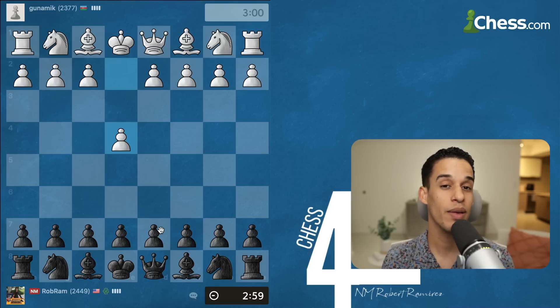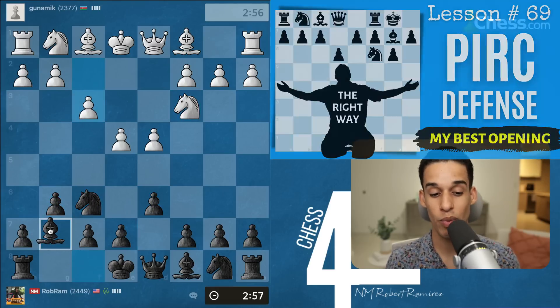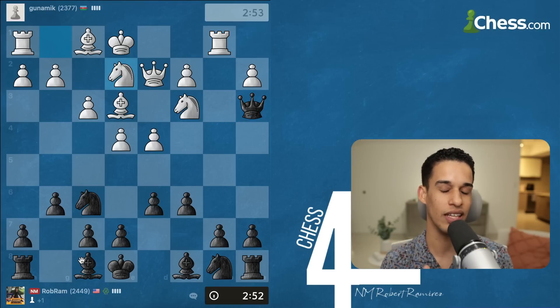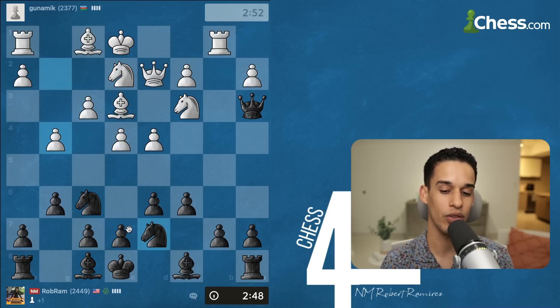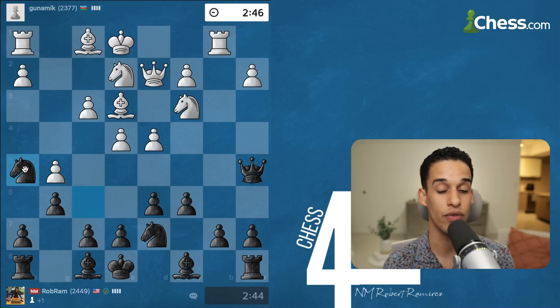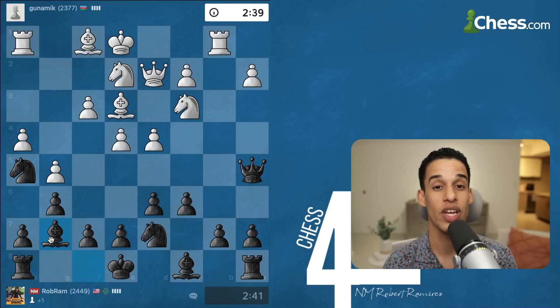We got the black pieces and of course we're going to finish with the Pirc Defense. g6 — now my opponent plays f3, more like a 150 Attack. On lesson 70 we talked about queen a5 and b5, like you saw in one of the first games. Recently I started telling you about the queen b6 idea — I took the poison pawn on b2. Now I'm trying to get back with my queen, which results in a waste of a few moves. I know I'm going to be attacked heavily, but I'm up a pawn. We're playing a 2377 and we have to be very careful.